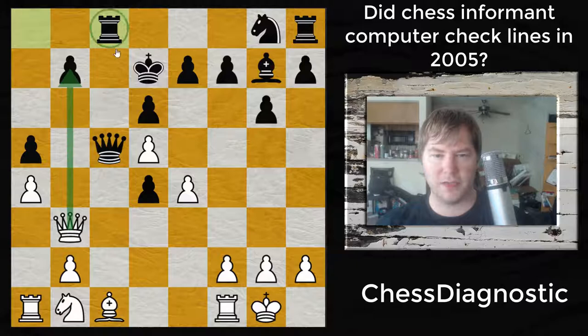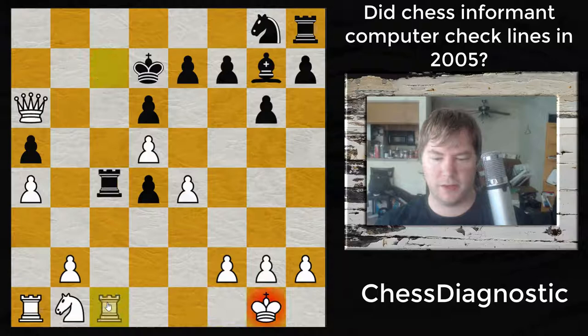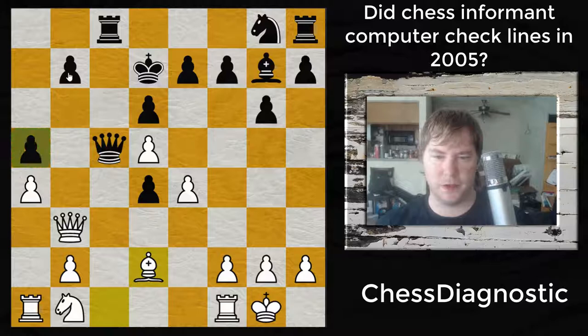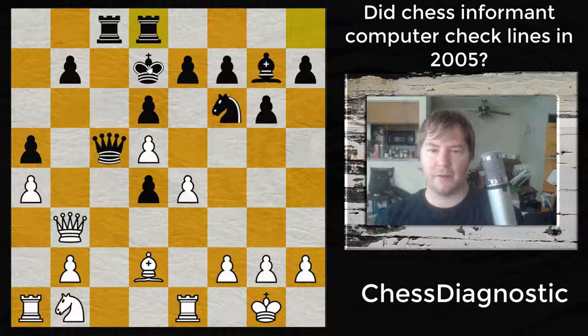Now if the queen takes, the rook will attack the queen and he'll win a piece. The line would look like this: rook to c7, and then after queen takes, if the rook takes, then the queen has to come back and white is down a piece. So of course we don't see that line. He doesn't take that pawn right away, but he will win a pawn with interest after bishop to d2, threatening this pawn. There's really no way to protect it because black really needs to focus on his development, threatening the e4 pawn. The rook protects it.